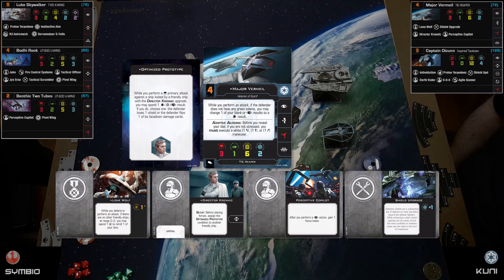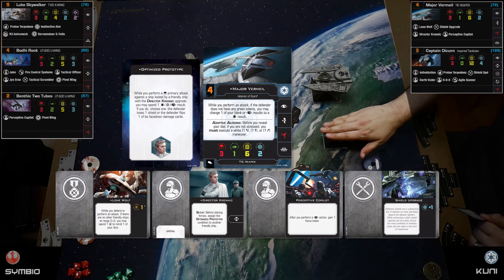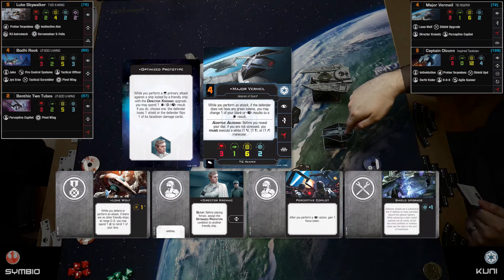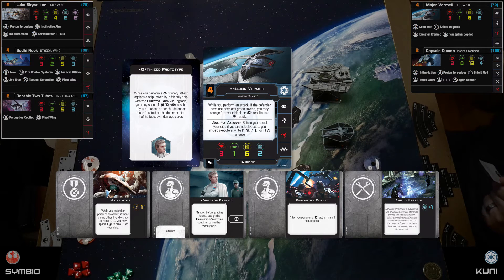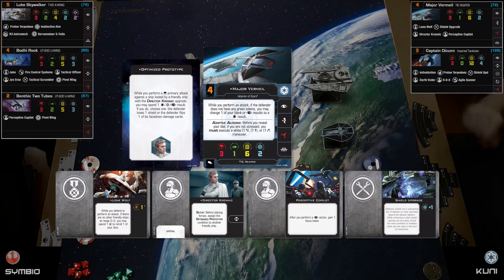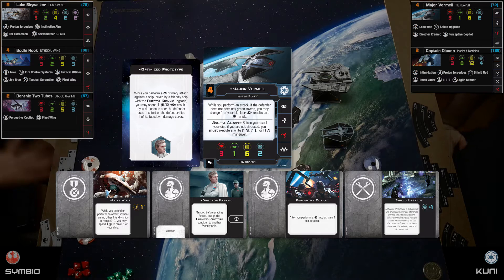Krennic also allows me to equip Optimized Prototype on my other ship, the Decimator. Optimized Prototype says when either ship performs a primary attack against a ship locked by a friendly ship with Director Krennic on board, I can spend one hit, crit, or focus result — and the defender either loses a shield, or one of his face-down damage cards becomes a crit. It's essentially unblockable damage.